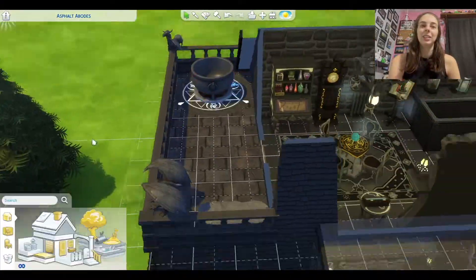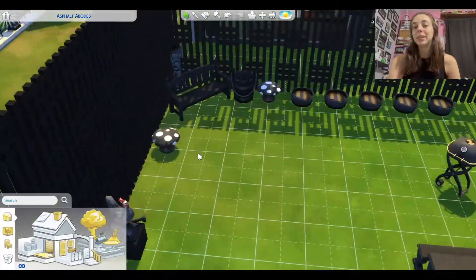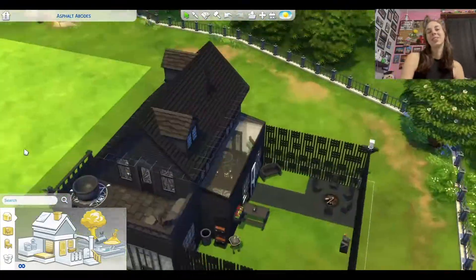I can't find Sheila's hair or Afu's hair, so they're both bald, and a lot of their clothes are missing. I just don't know where it went. I'll probably go back and update them a little bit. But yeah, there's my all black house. I hope you enjoyed this video. Thank you for watching. Bye.